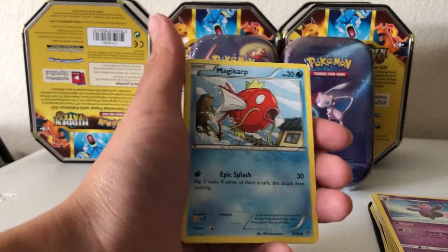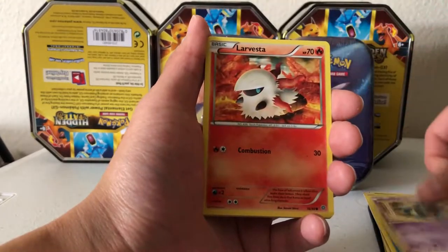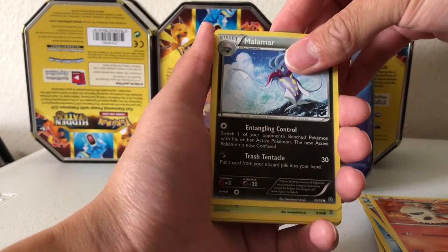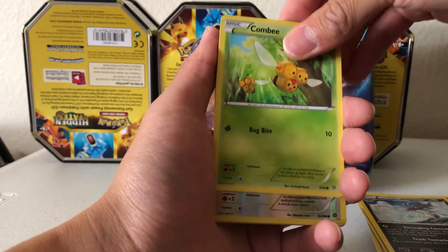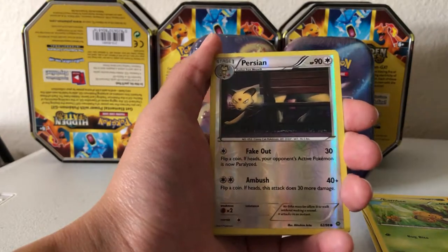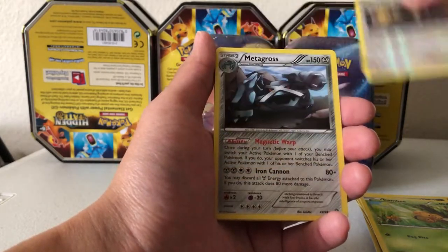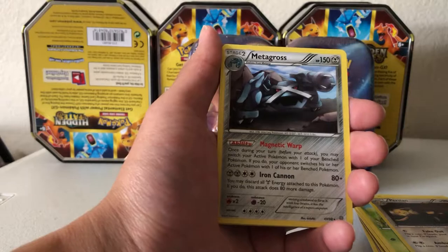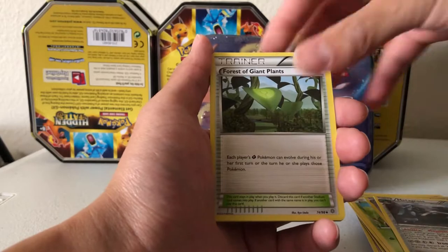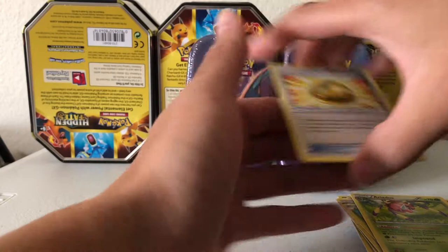Starting strong with the Magikarp. Golett, Larvesta, Malamar - it's a common, it's weird. Combee. Our Reverse Holo is a Persian, which is a common. And our Rare for the pack is a Metagross, non-holographic. I think we got this as a Reverse Holo in the last mini tin. Forest of Giant Plants, Eelektross, and Lucky Helmet.